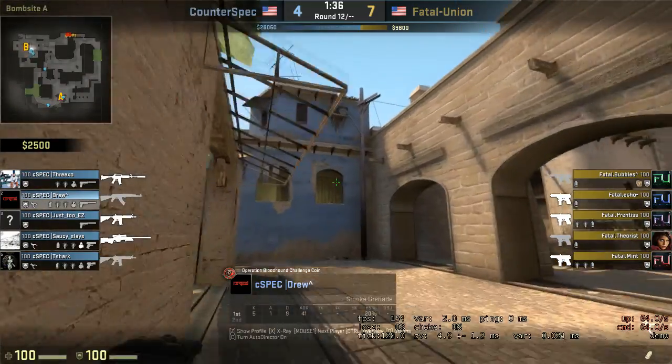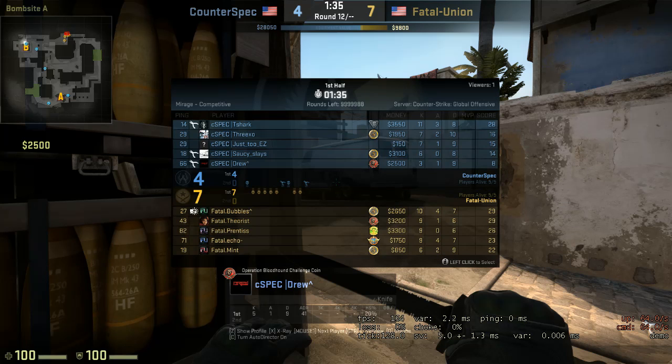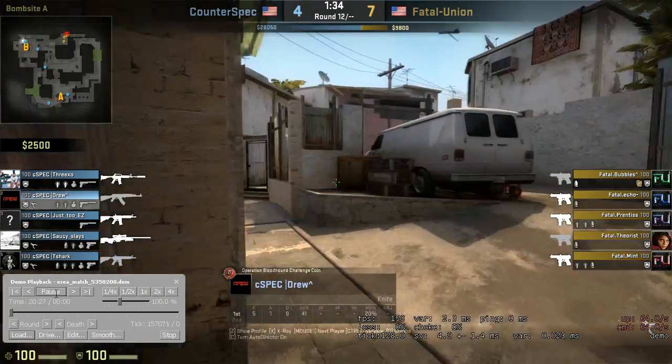This may sound a little bit like hindsight because we're watching the demo, but it's not. You can see here they won five in a row, then you won two. If they bought both times and then lost both of those rounds, they're going to be on a low buy on this round here. They win that round, win another, then you guys win. So now you guys have reset their money. When we used to play, everybody would know every round if it was an eco round or not because you have to keep track of the other team's money.